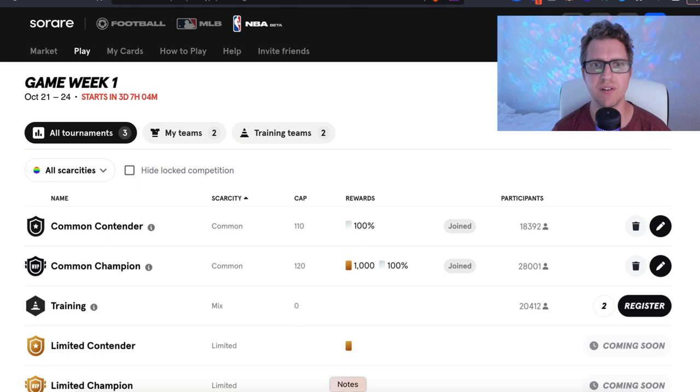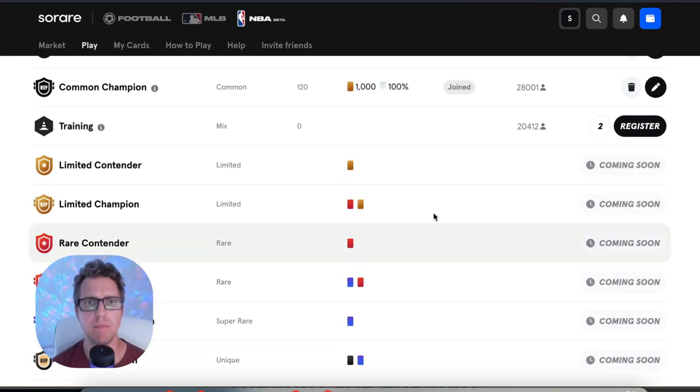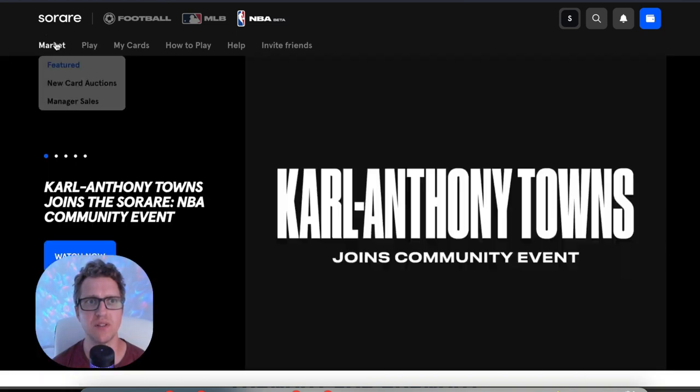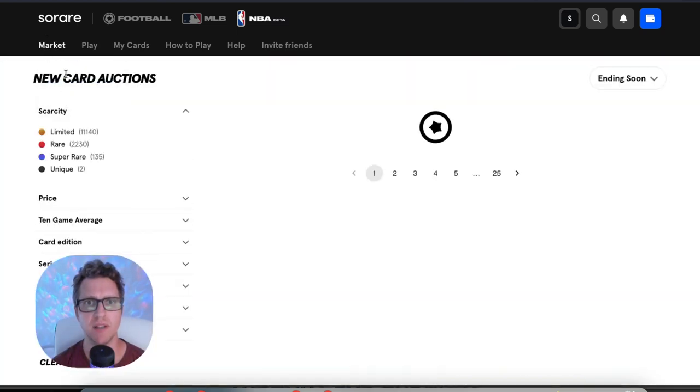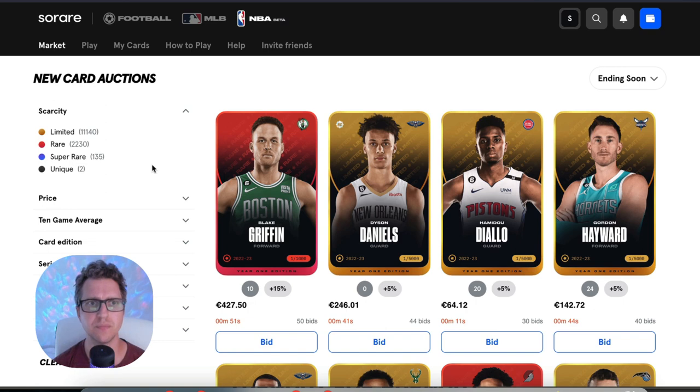Let's take a look at the market. These tournaments haven't started yet, but you can already start to purchase cards. If you go to Market, there won't be any manager sales because this platform just launched today. However, there are new card auctions, and you can see the scarcity levels right here.